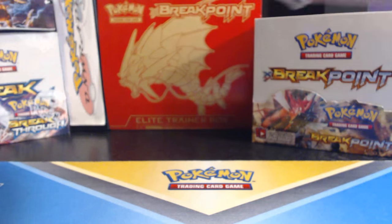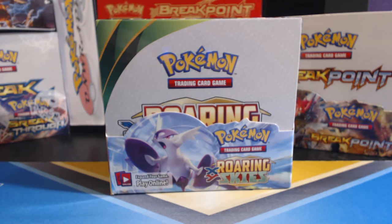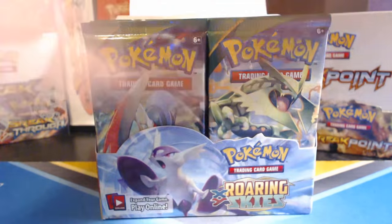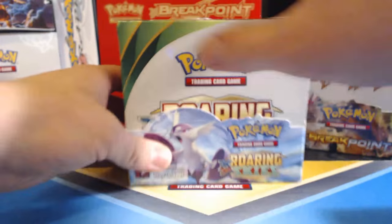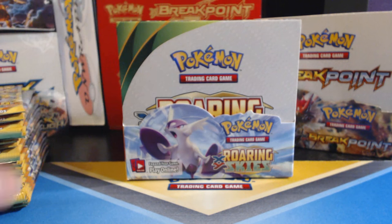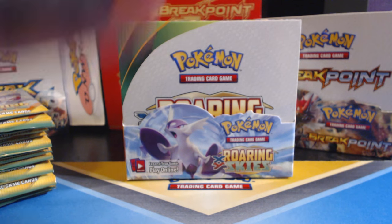Let's find an entrance point into this wrapping mechanism that they put on here to shield us from breaking into such glorious booster packs. Alright, we'll just... Roaring Skies, baby.